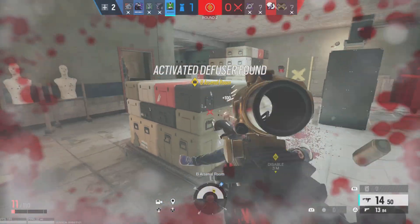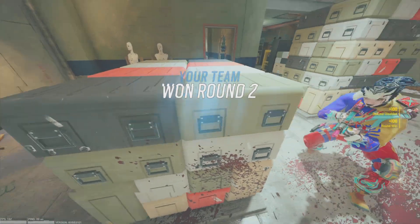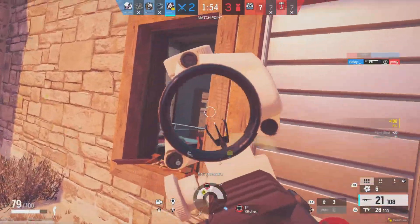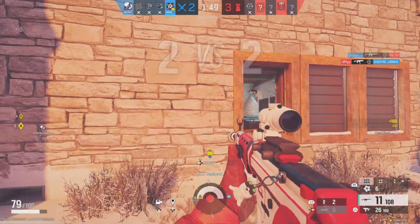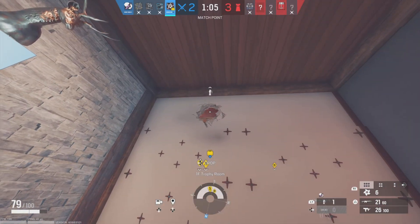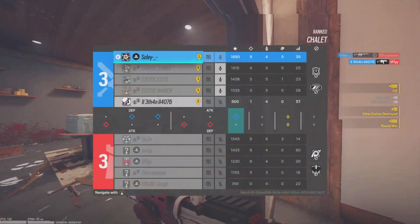The bomb diffuser has been successfully deployed. Located a diffuser — destroy it. One Op 4 remaining. Friendly disabled the diffuser. Mission successful. Flashbang out. Throwing flashbang. Op 4, last operator standing.